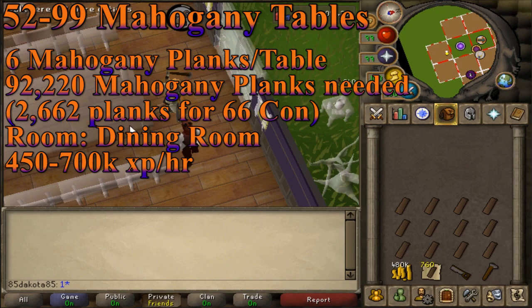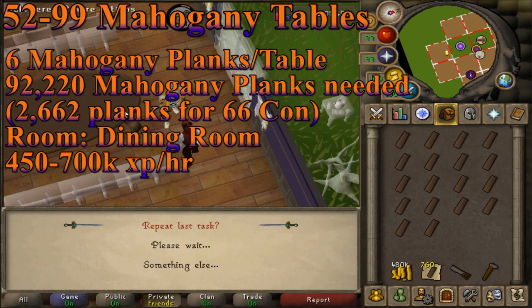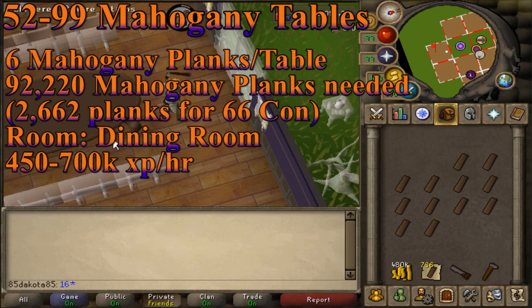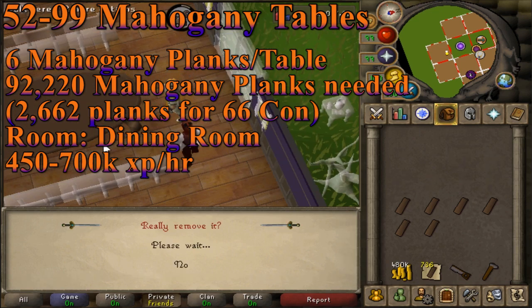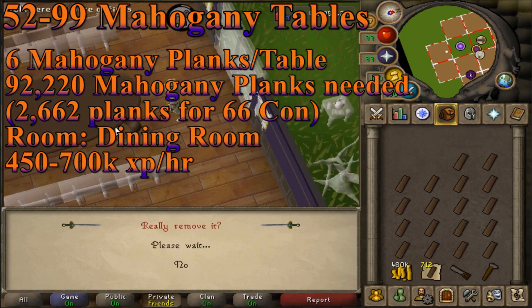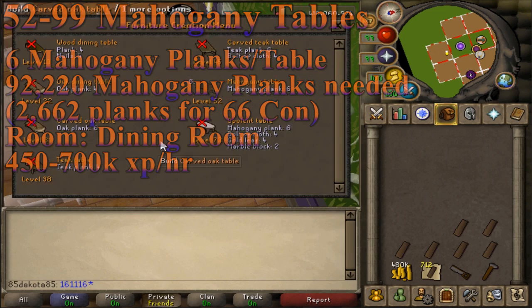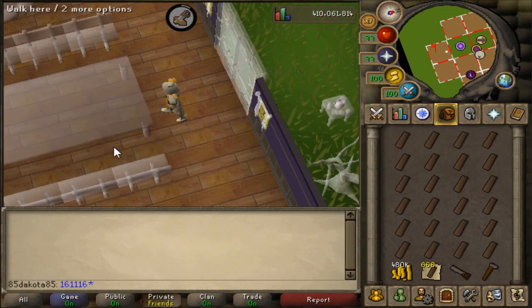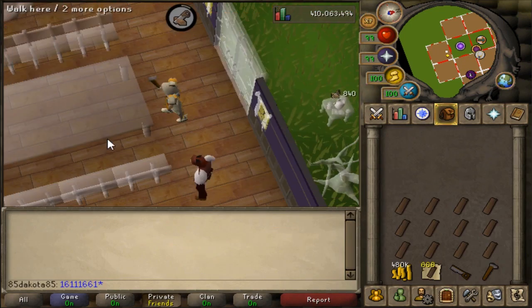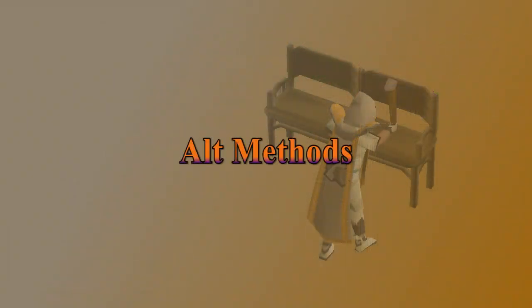At level 52 construction, you can start making mahogany tables. These tables are the best XP you can get in construction, and that's why I've got them all the way until 99, but I'll discuss the alt methods in a minute because these are really expensive. Mahogany tables take 6 mahogany planks per table, giving 840 XP apiece. You're going to need 15,370 mahogany tables to get to 99 construction, which is a ton of money — it costs up to 200 mil to get the cape.